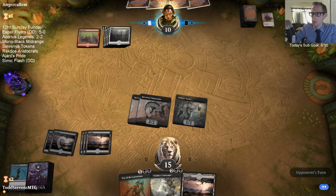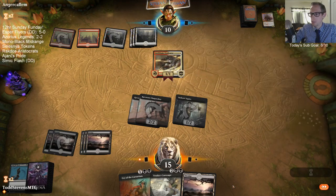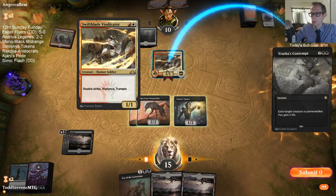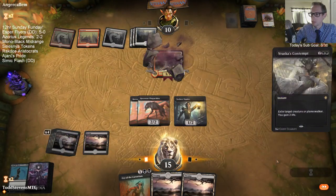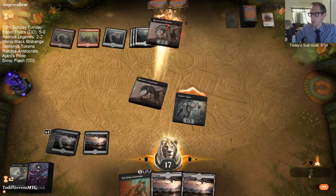Playing the Swamp means I could end-step Contempt, but keeping the Swamp in hand means if we draw Dread Presence we get value. This Cry of the Carnarium looks kind of silly of course. Liliana Dread Horde General — Triple Dread. We've got our Double Dread and the Dread Horde General.